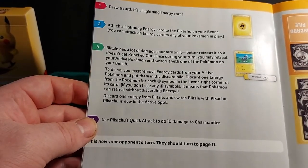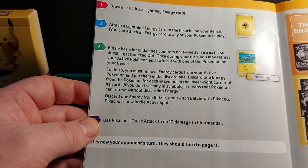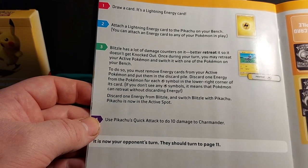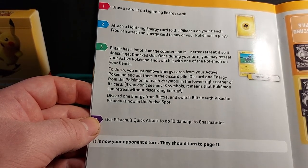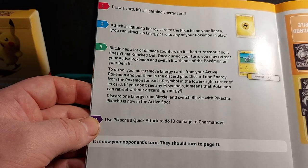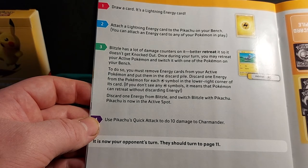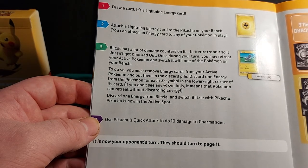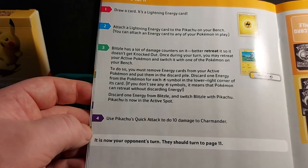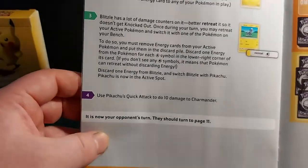Your third turn: draw a card — it's a lightning energy card. Attach a lightning energy card to the Pikachu on your bench. Blitzle has a lot of damage counters on it, so better retreat it so it doesn't get knocked out. Once during a turn, you may retreat your active Pokemon and switch it with one on your bench. To do so, you must discard energy cards from your active Pokemon — one for each star symbol on the lower right corner of the card. If there are no star symbols, that Pokemon can retreat without discarding energy. Discard one energy from Blitzle and switch Blitzle with Pikachu. Use Pikachu's Quick Attack to do 10 damage to Charmander. It's now your opponent's turn.